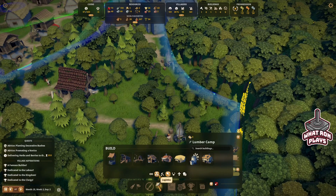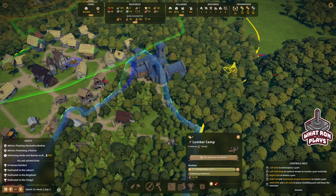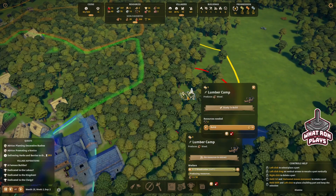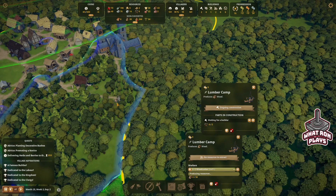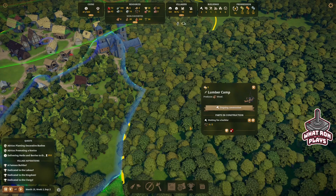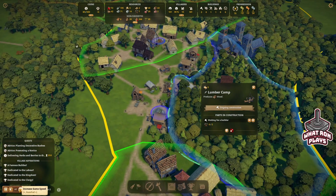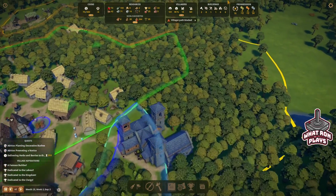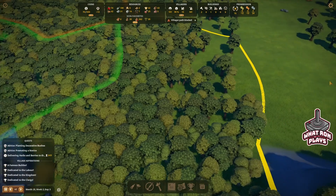Maybe I'll just put a lumber camp out here. Let's just put it right there and build it. If it doesn't think we have anything there to do, let's just shut that thing down. I thought in the past it was telling us we couldn't do it with people in the way. So let's just get this built over here. They're clearing out a little spot there — they're getting there, bringing two tools.